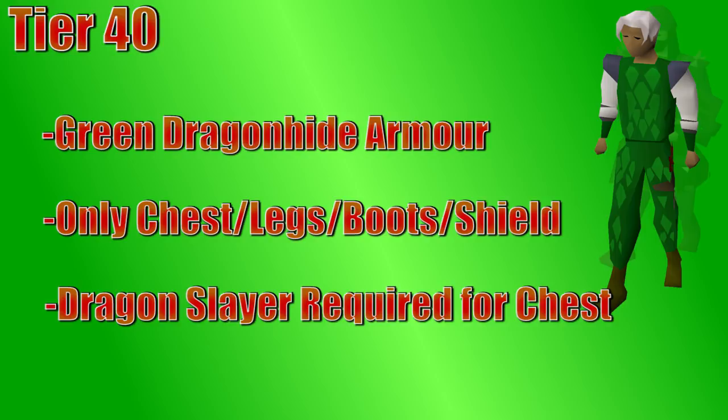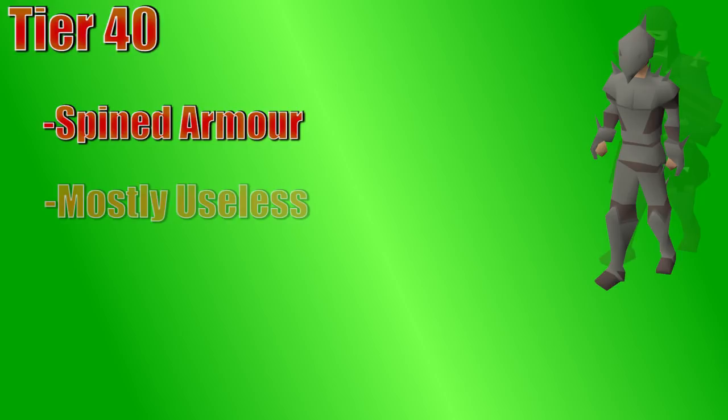Also, once you hit 40 range and defense, you can wear spined gear, which has similar stats to green dragonhide. There's a helm, chest, legs, gloves, and boots for spined gear. The helm is your new best-in-slot option in the current tier, though we'll be talking about a different helm later that you may end up using instead. The boots are basically useless, and the rest of the gear is basically green dragonhide stuff but more expensive, so not a lot of people wear spined gear.